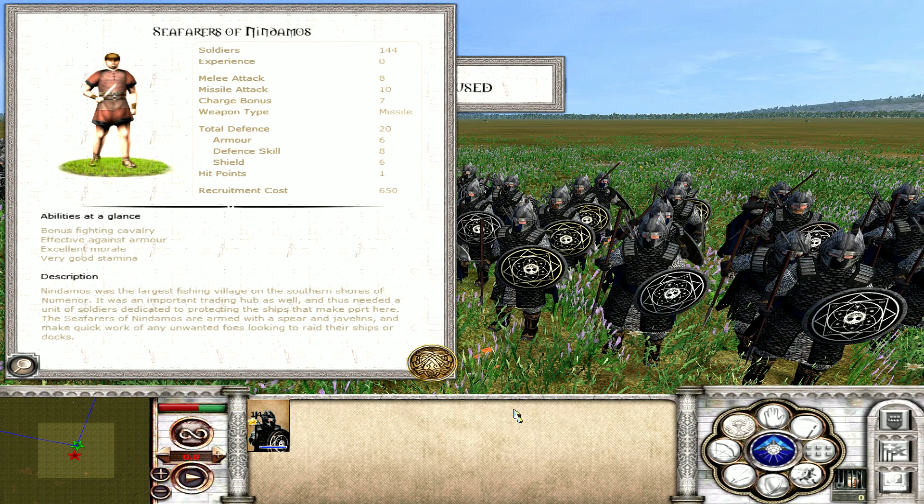Coming in at number 6, we have the Seafarers of Nindamos from the Lost Realm of Numenor — the cheapest unit on this list by about 50 florins. You wouldn't think that from the damage they can do in a short time: with a missile attack of 10, their javelins are individually even more punchy than the Ettenmoors Trollhunters. They do have a very limited amount of ammunition, but with the number of Seafarers you can bring in a single army that might not matter. Their primary focus is to do a high amount of damage very quickly and then double as decent line infantry, pulling out one-handed axes.